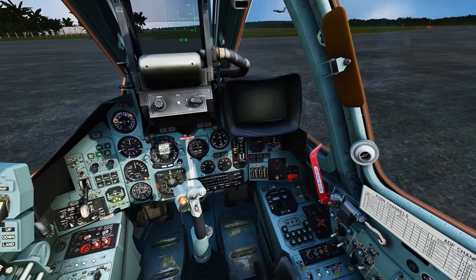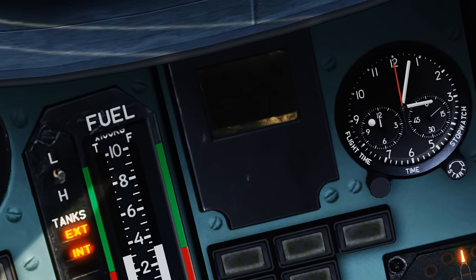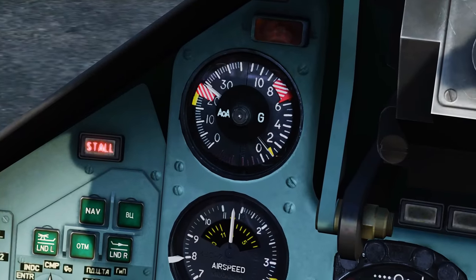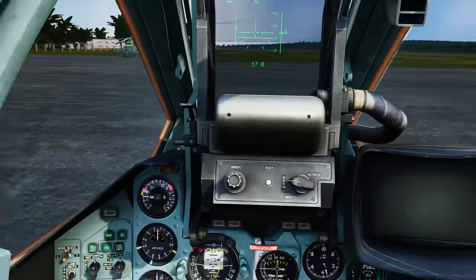Now that my throttle is at idle, I'm going to go ahead and press Right Shift + Home in order to start the engines. You're going to immediately see these two needles on the RPM gauge indicating that the engine RPMs are spooling up. And as soon as those lights go out, our engines are good — we are spooled up. And we are technically ready to go, but have we waited our three minutes? Yes, we have.